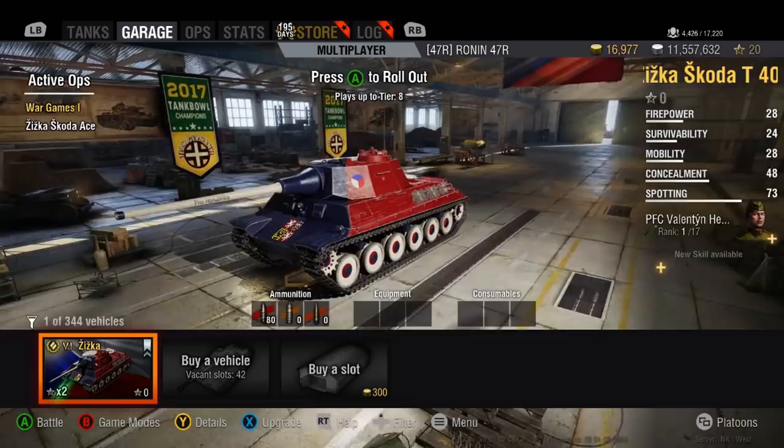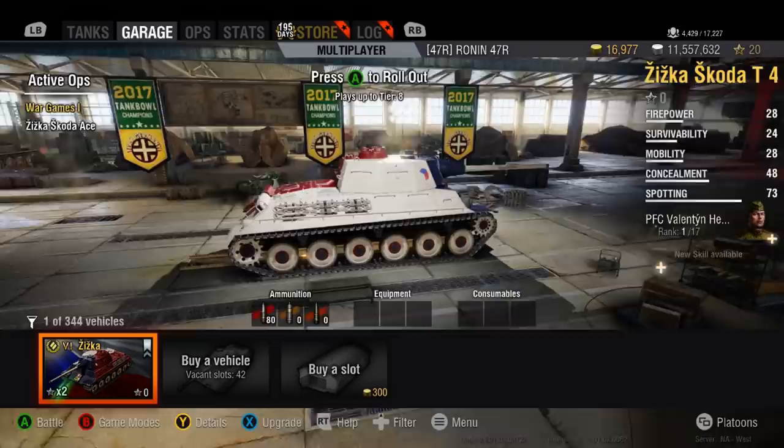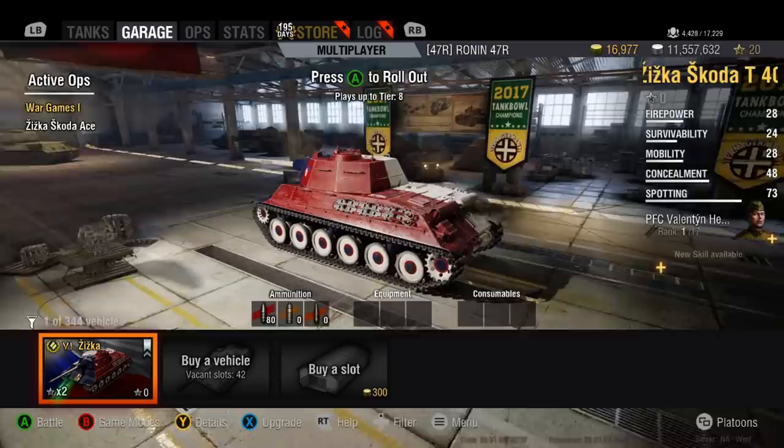There is no getting rid of this crew member because you need this crew member — we don't have anybody else to put in this tank. So when we do take this thing for a spin, we will be taking it out with a very brand new, skillless crew — no sixth sense, nothing of that nature. The only thing we have going for it is that this guy has 100% training on this particular tank.